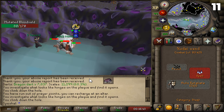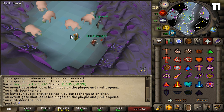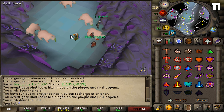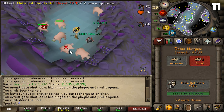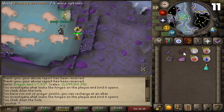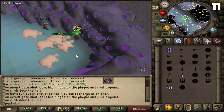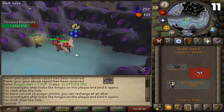Tip number eleven. You can stack the Bloodvelds down inside the Catacombs of Kourend. To do this, you will need two alt accounts that can dance with each other in the southern side of the northern Bloodveld room inside the catacombs. Once the alts are dancing with each other, you can tag all the Bloodvelds in the room and stand directly south of the alts. The dancing from the alts causes the Bloodvelds to stack on each other. Once they finish stacking, you can go ahead and mage them down.